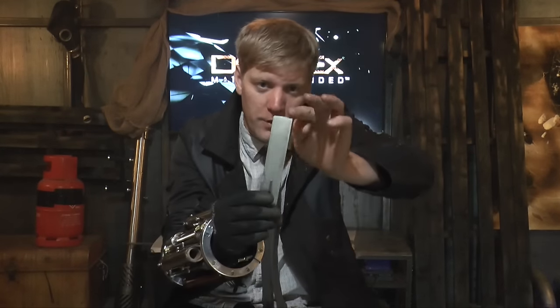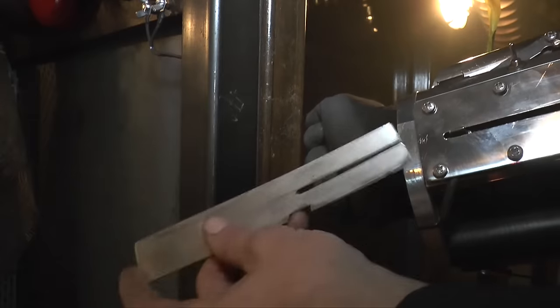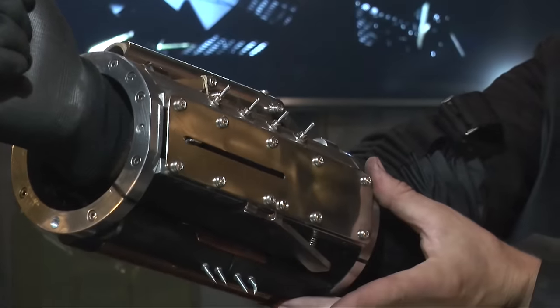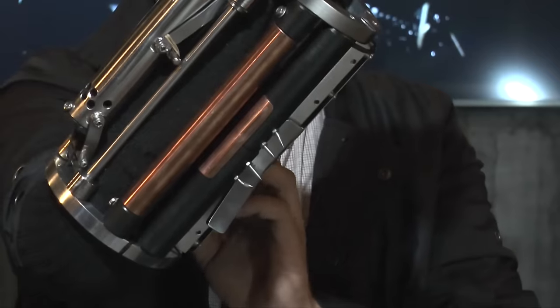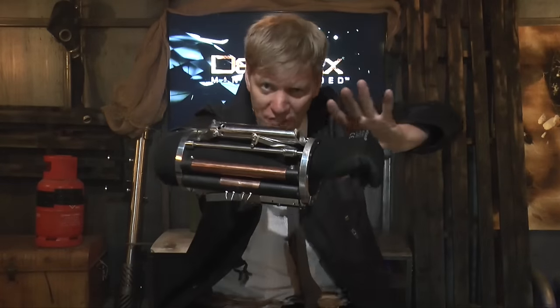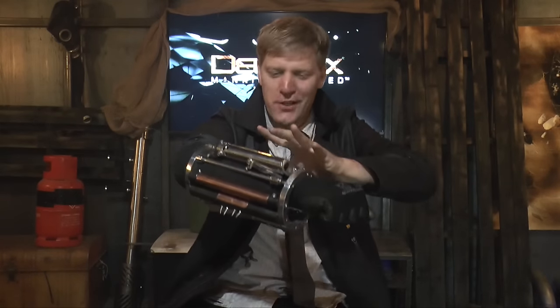We've also got the nano blade replica. You slot a little blade — now this is very much like Adam's in the game, it's kind of like a blunted edge, it's not got a point on it — and you basically shove that in there, click it back into position like that, and just flip this little switch to fire it off and off it goes. He's also got his Tesla gun, and I've got my little taser.